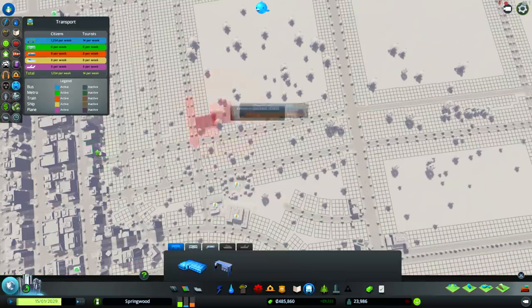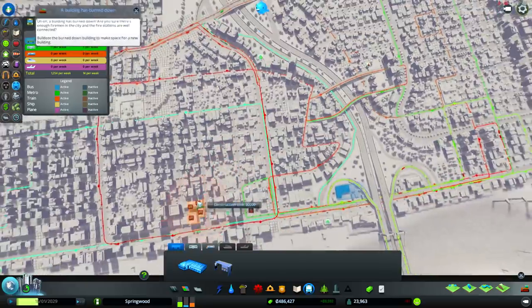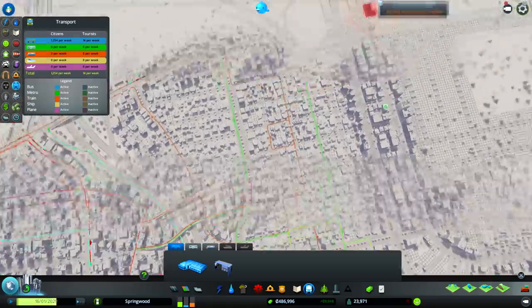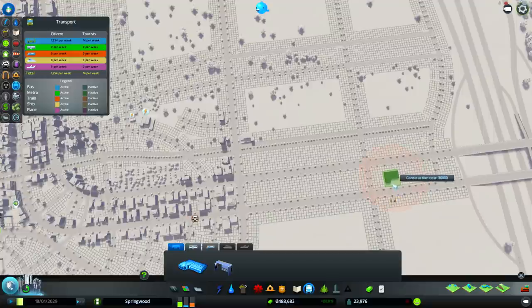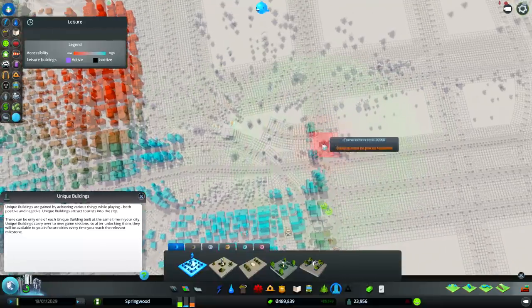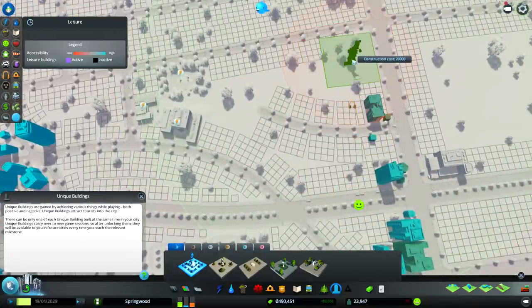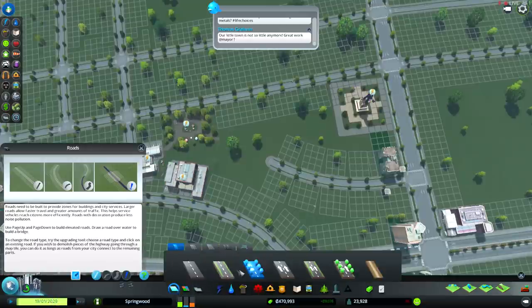Transport — yeah, I know we can put in new different lines. I like how they're colored a little differently now so I can pay attention to where things are flowing. 1,254 people use the bus — that's about 5% of my 24,000 city population. Not very good. Maybe I'll build a nice statue or something over here. I think this area has been taken care of pretty well.